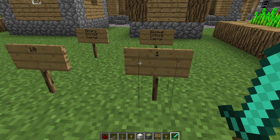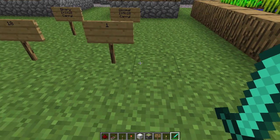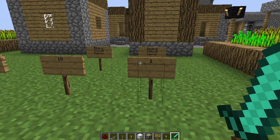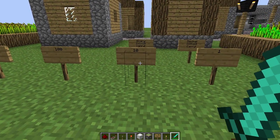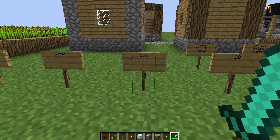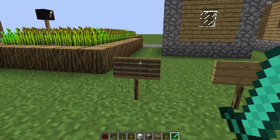Before we get into binary, let's take a quick review of the decimal system. That's the one you're familiar with — it goes from zero to nine, and it works with powers of ten. For the ones place, that's ten to the zero, which equals one. For the tens place, it's ten to the one. Hundreds is ten squared — ten times ten equals a hundred. Ten times ten times ten is a thousand, that's ten to the third, and so on.